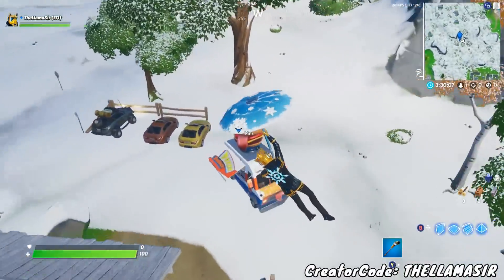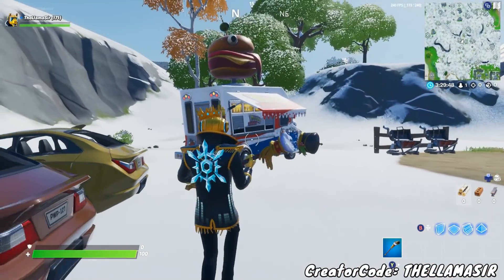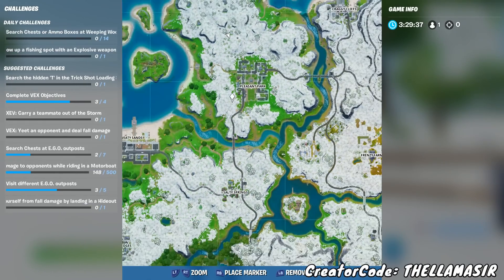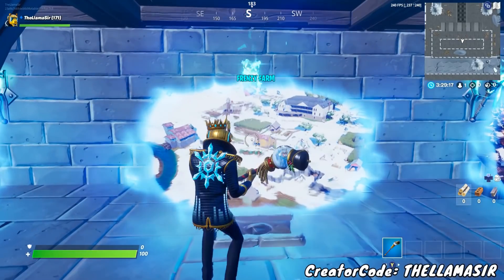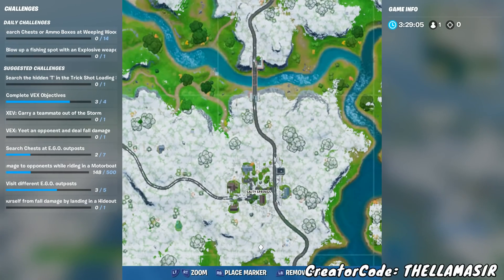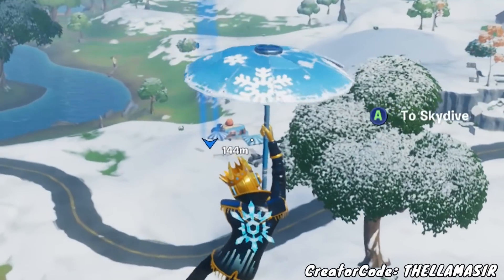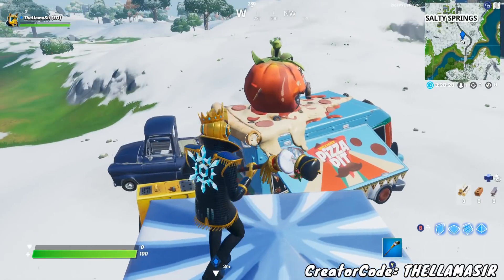Simply go on down there and you'll be able to find it. You don't have to dance at it — you simply have to visit it. That'll be the first location. Then you're going to want to head over to sort of close to the center island. The second food truck is the Pizza Pete's food truck to the south of Salty Springs, in the general area where the road curves around.